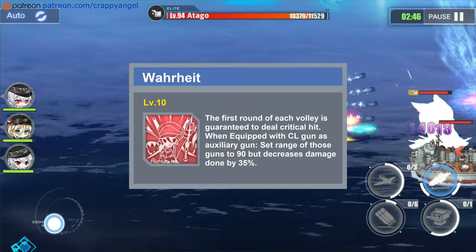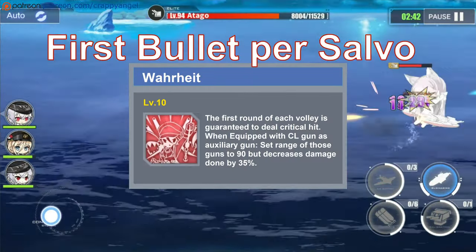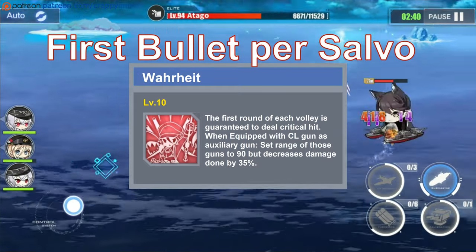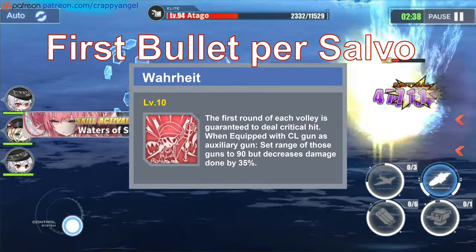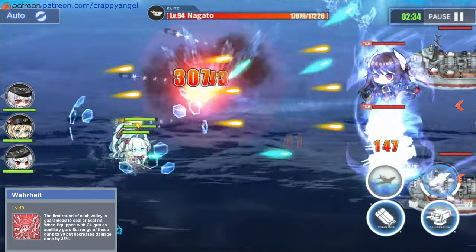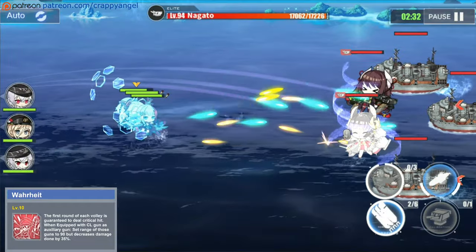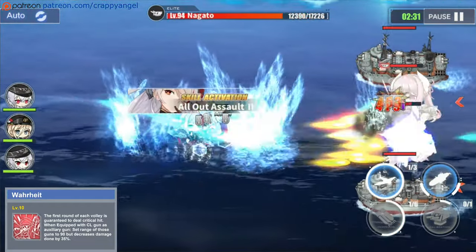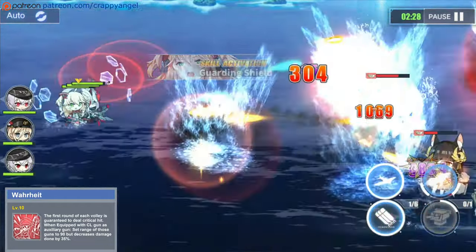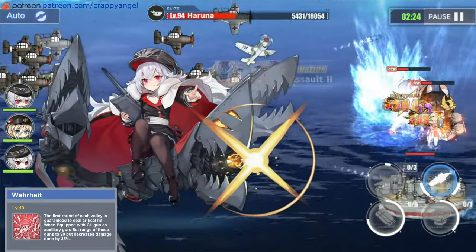Her first offensive skill is called Warheat. This skill guarantees Bismarck's first salvo to be a critical hit, letting you deal guaranteed heavy damage. Additionally, if she has a CL gun equipped as her auxiliary gun, this skill will also set the range of that gun to 90, but decrease its damage dealt by 35%, giving more range at the expense of less damage.